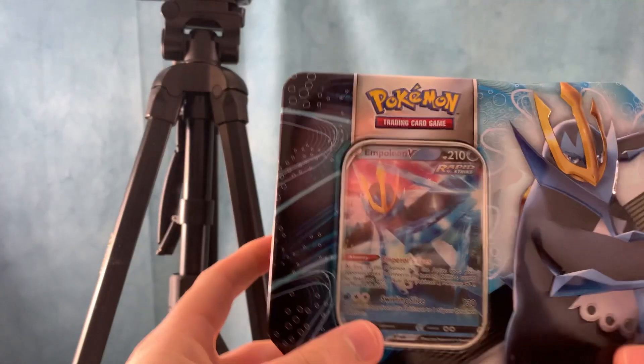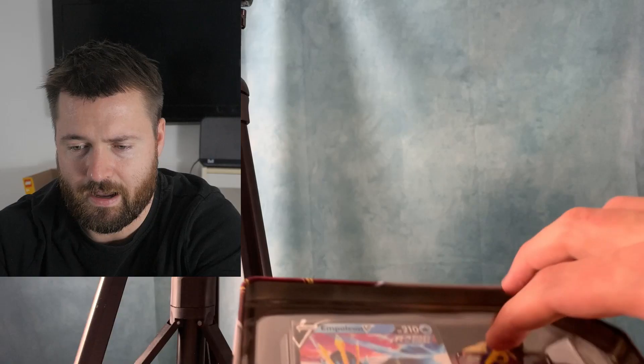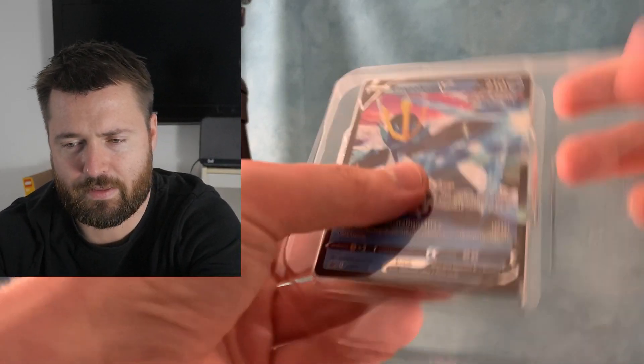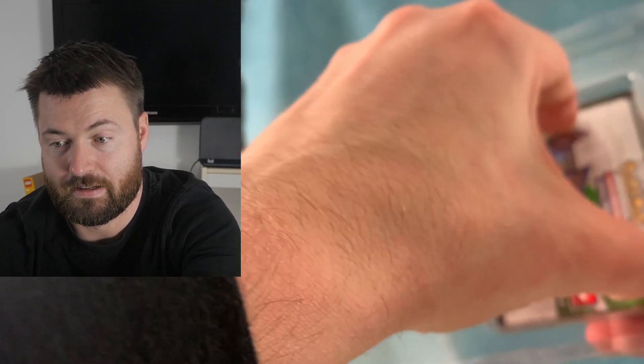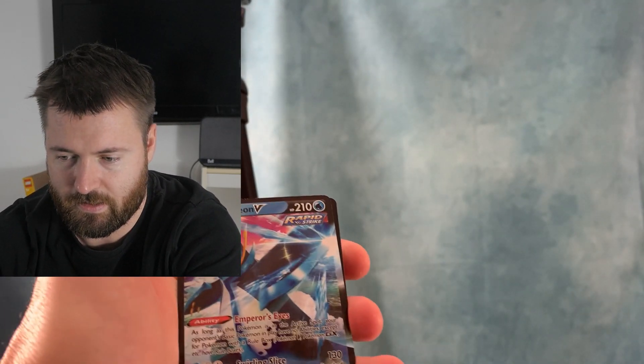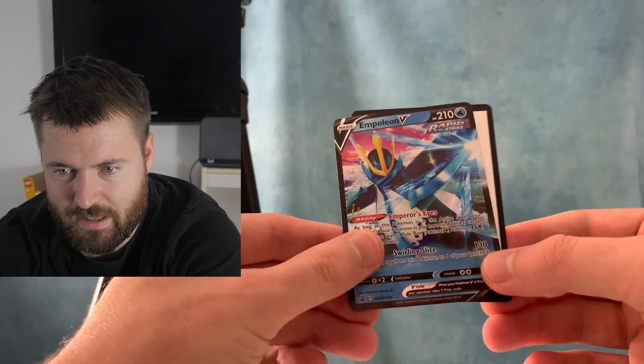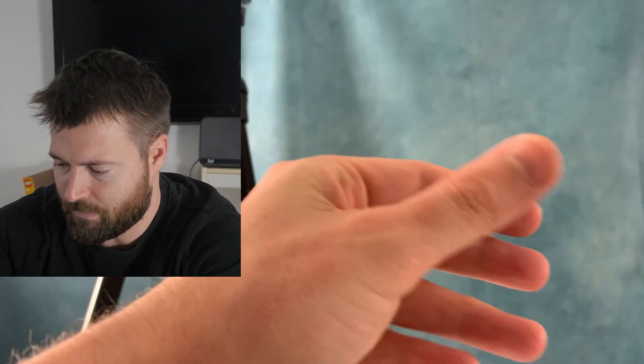Okay, here we go. I think we can just slide this off here — should be relatively easy. There it is, Empoleon V. I love these collector tins. Remember when they used to be a lot thinner? I feel like they were a lot smaller back in the day. I remember the Black and White era — I don't know if that was the first ones that had those sizes, but nonetheless these are interesting to find out in the wild sometimes. I love the look of this Empoleon V as well — Rapid Strike. Reminds me of Battle Styles, but let me know what you guys think about Battle Styles.